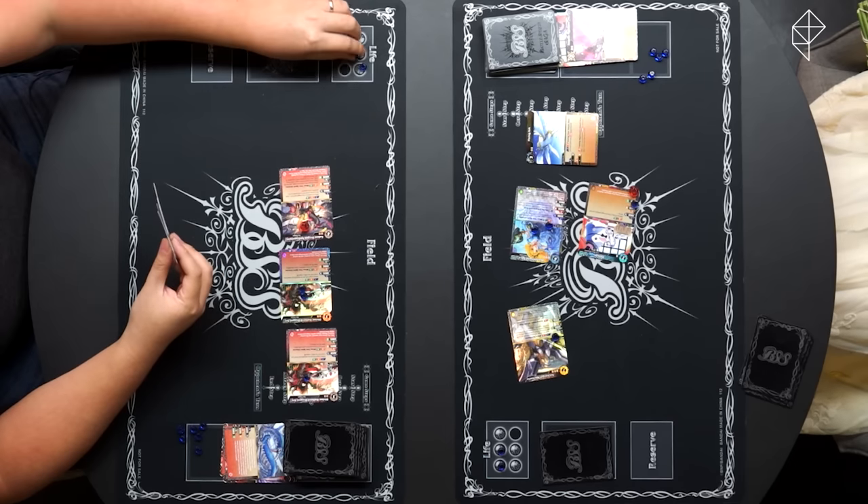I will be reducing Rain Needle's BP by 3,000 for the remainder of this turn, and that means it will be destroyed. And just to make me feel a little bit better about myself, I'm going to swing for one. I will take a hit. Your turn.